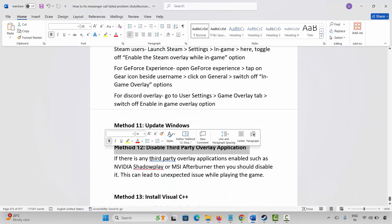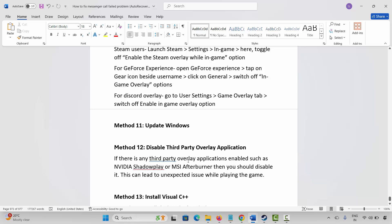If not, the next method is to disable third-party overlay applications. If there is any third-party overlay application enabled, such as NVIDIA ShadowPlay or MSI Afterburner, you should disable it, as it can lead to unexpected issues while playing the game.